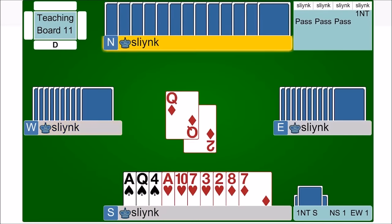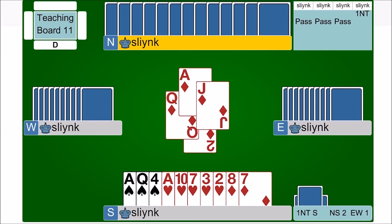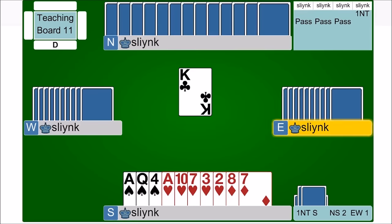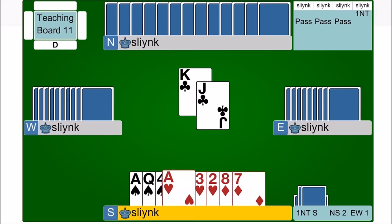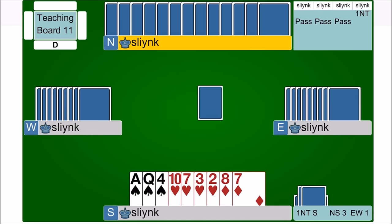So what is a trick? A trick is when someone leads a card and everyone has to follow suit. So if I lead hearts, everyone has to play hearts and the highest heart played would win. If I led a diamond, everyone would have to follow suit to diamonds — so it might go two of diamonds, queen of diamonds, ace of diamonds, jack of diamonds, and the ace of diamonds would win the trick. Now if you don't have the suit that was led you can play any other suit you want, but you can't win the trick.